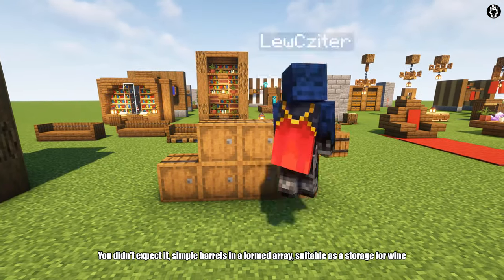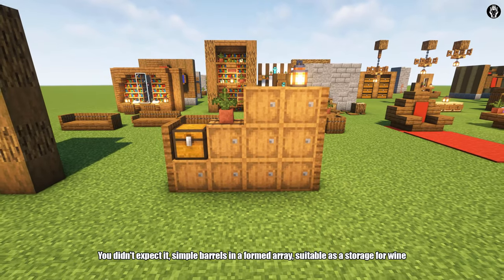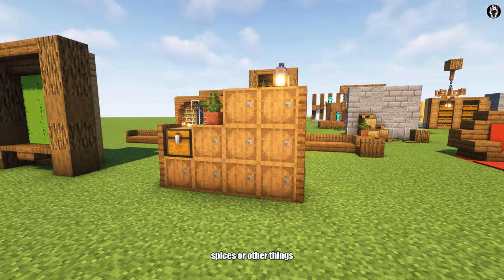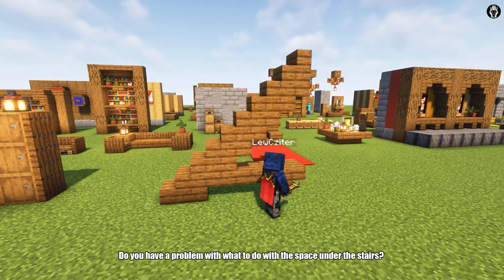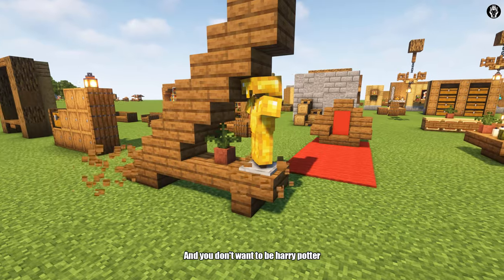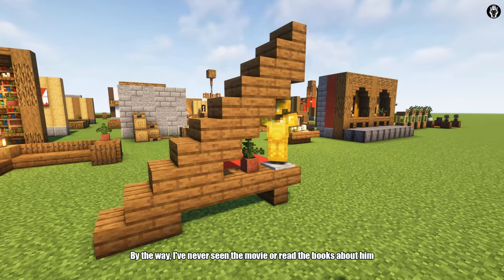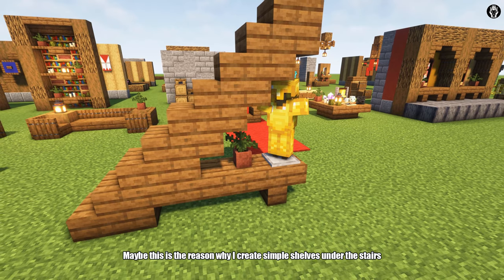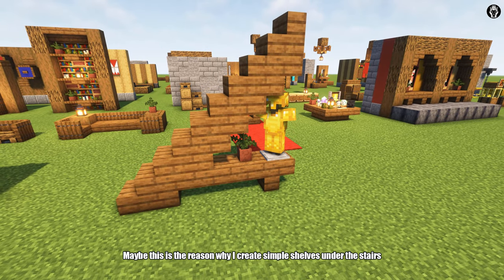You didn't expect it? Simple barrels in a formed array, usable as storage for wine, spices or other things. Do you have a problem with what to do with the space under the stairs, and you don't want to be a Harry Potter? By the way, I have never seen the movies or read the books about him. Maybe that is the reason why I create simple shelves under the stairs.